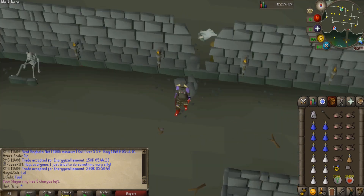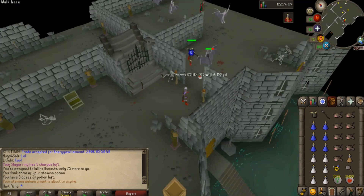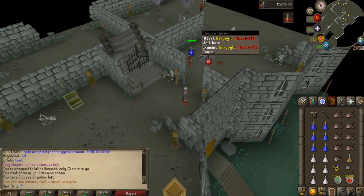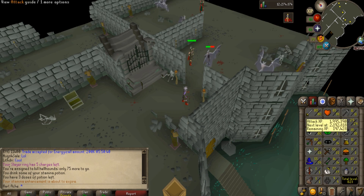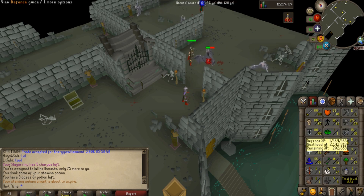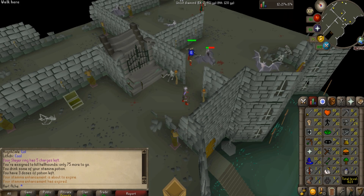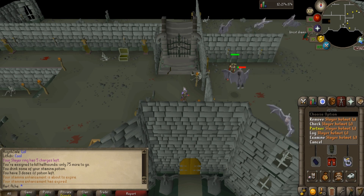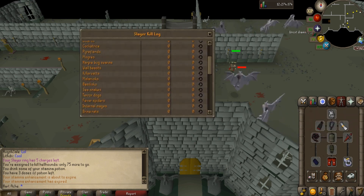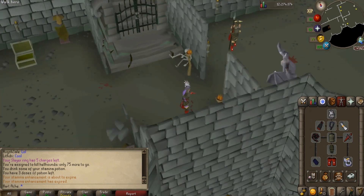I will go ahead and run through this and show you where the Gargoyles are. We are now on the third level — this is where the Gargoyles are. They are level 111, and I am level 98 with 80 attack, 80 strength, 80 defense, 80 range, 53 prayer, 55 magic, and 81 hit points. Before we start, I want to show how many I have killed already: Gargoyles, 156 killed already, so keep that in mind when we finish.